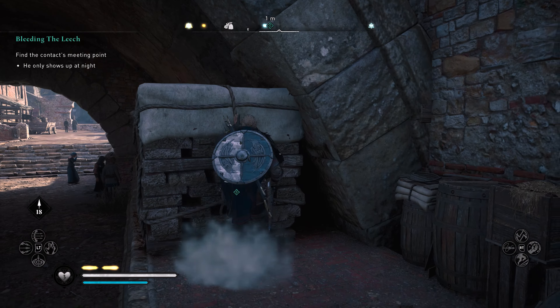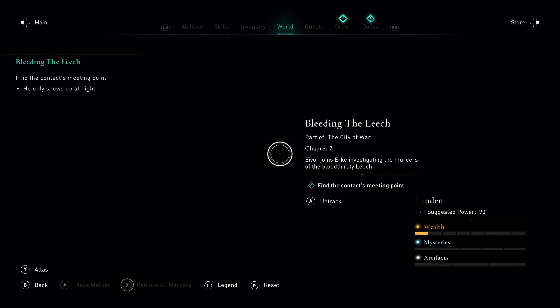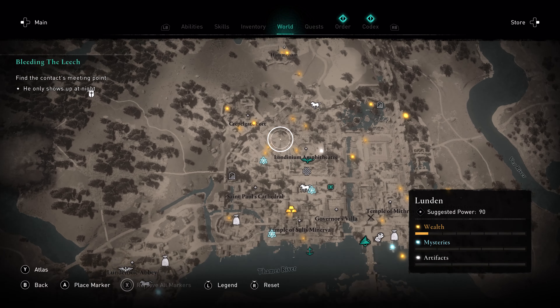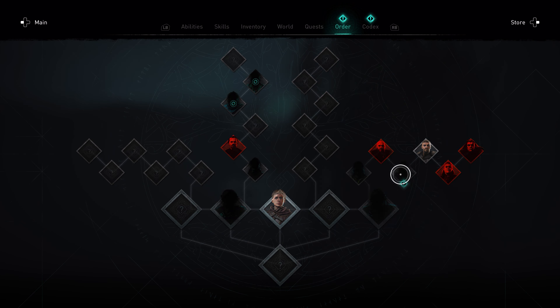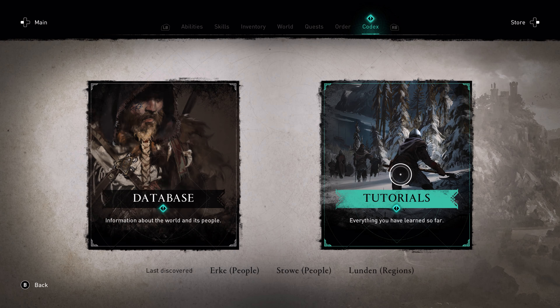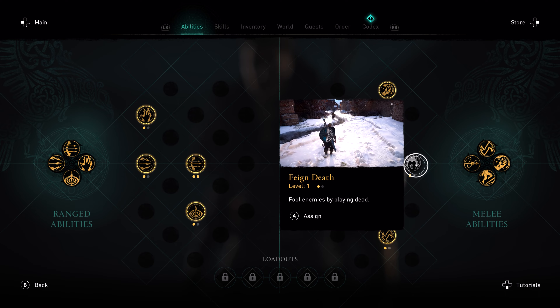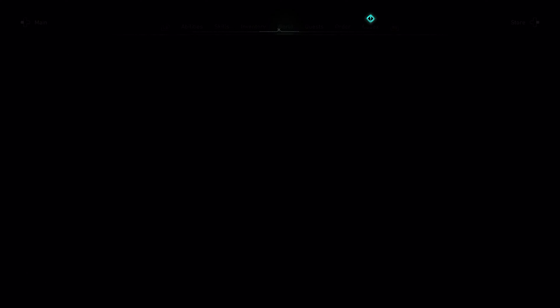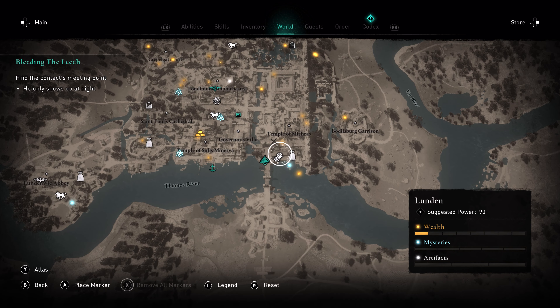I cannot do that. How far along are we toward night? We have an atlas. AC Origins had a mechanic where you could pass time at a campfire - this game doesn't have that. No likey for that. How far along are we? Can I do something else? I haven't played this mechanic once. Who the hell is that? Okay, I'll be back at night.